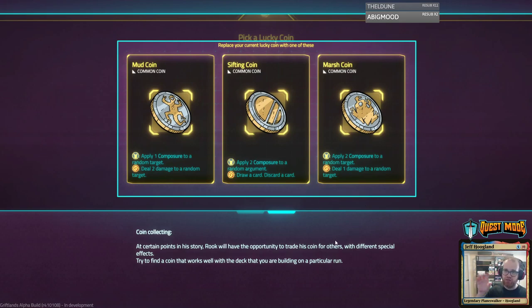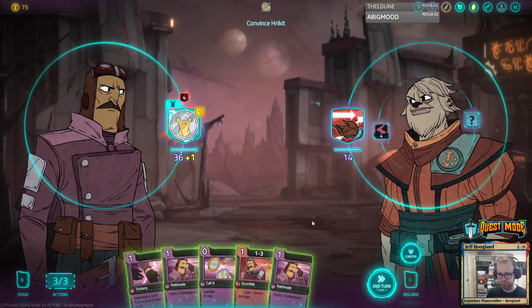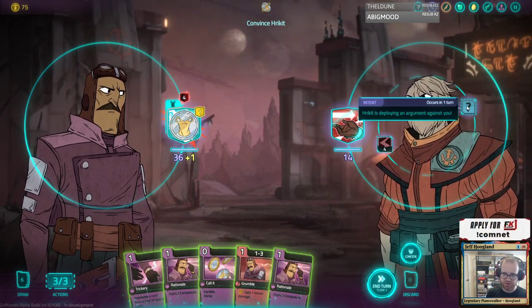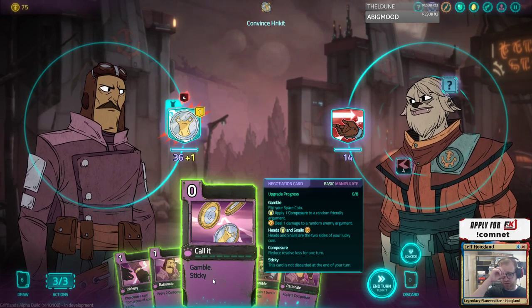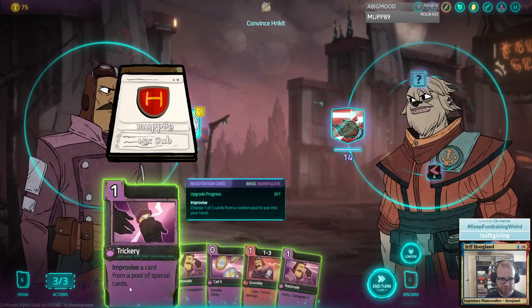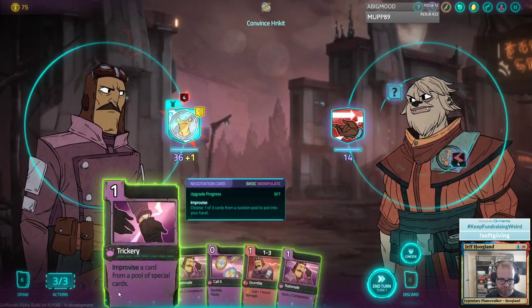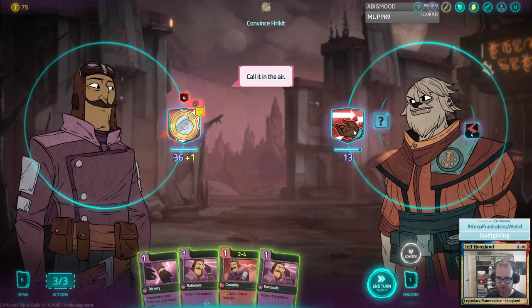So I assume all the... there's Sal and now Rook and there's a third character that they're working on that they have an intro for. But they said they're gonna add more characters and different ways to customize things like this. So he's going to deal four damage to one of our arguments, and then he's deploying an argument against us. Flip your coin — apply one composure to a random friendly argument, deal one damage. So composure is like defense.